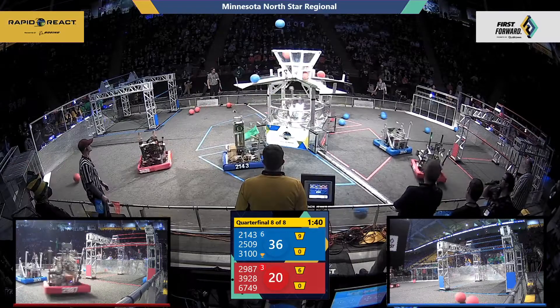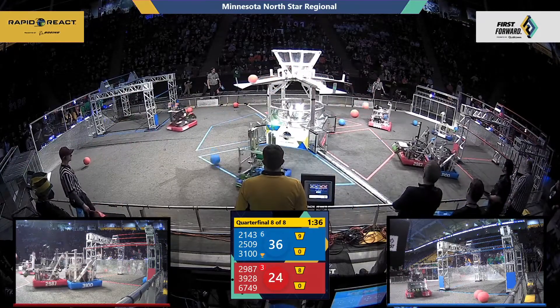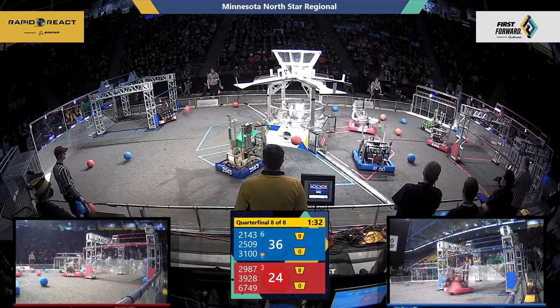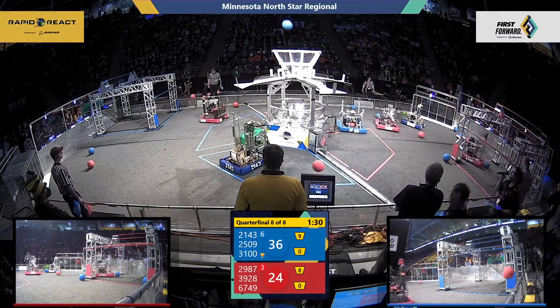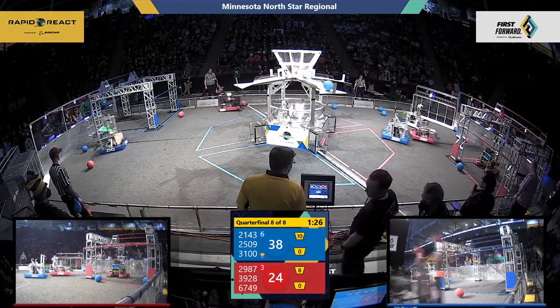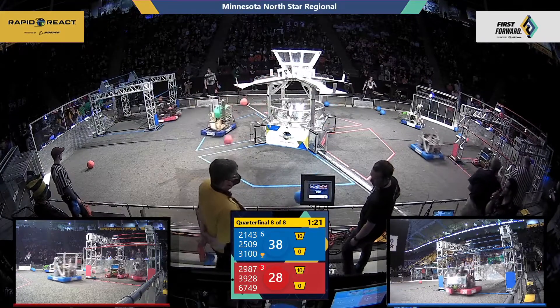Rogue Robotics for Red Alliance with cargo up there, another set from Team New Torino. Remember, right now we've got 2 points for every cargo into that upper hub and 1 point for every cargo into that lower hub. Blue still holding their lead, but Red is dwindling it down — it's only a 10-point difference now.